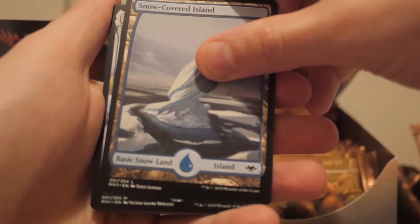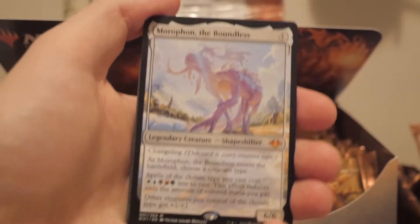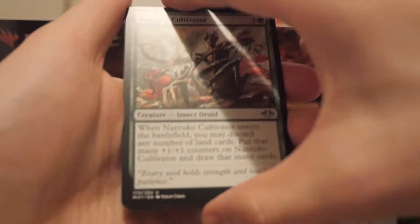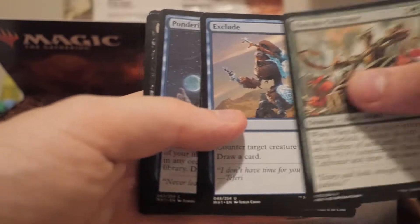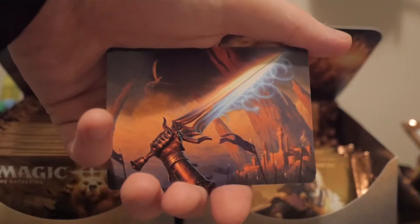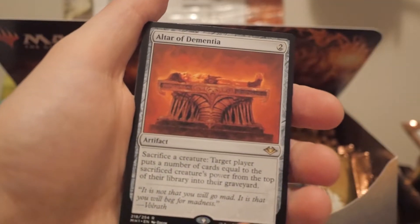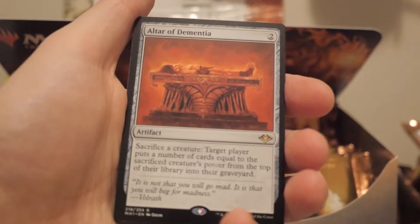I think it's the changeling mythic - yep, not bad, I think it's about ten dollars maybe. It's not gonna see modern play, but you know, it is called Modern Horizons - but it's like beating a dead horse at this point every time you mention that it's Modern Horizons but there's not a lot of modern cards. One of the swords art - that's pretty damn cool. It's a reprint for Modern - will it see modern play in mill decks? I don't know, I don't think so, but interesting reprint for modern.